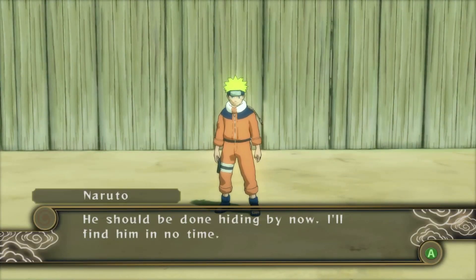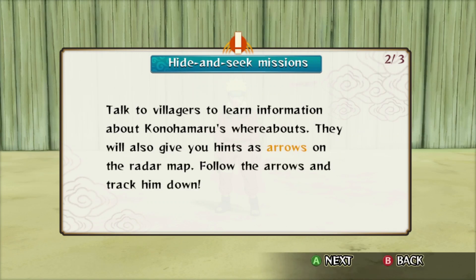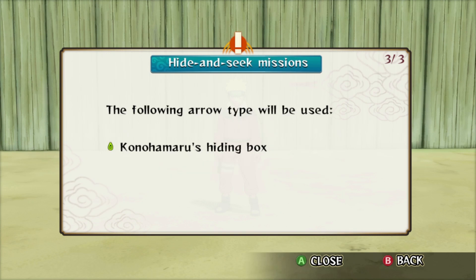He should be done hiding by now — I'll find him in no time. Find the hidden Konohamaru within the time limit. Konohamaru is hidden in one of the boxes scattered about the village. Talk to villagers to learn information about Konohamaru's whereabouts; they will also give you hints as arrows on the radar map. Follow the arrow and track him down. Green arrow indicates Konohamaru's hiding box. Easy enough.